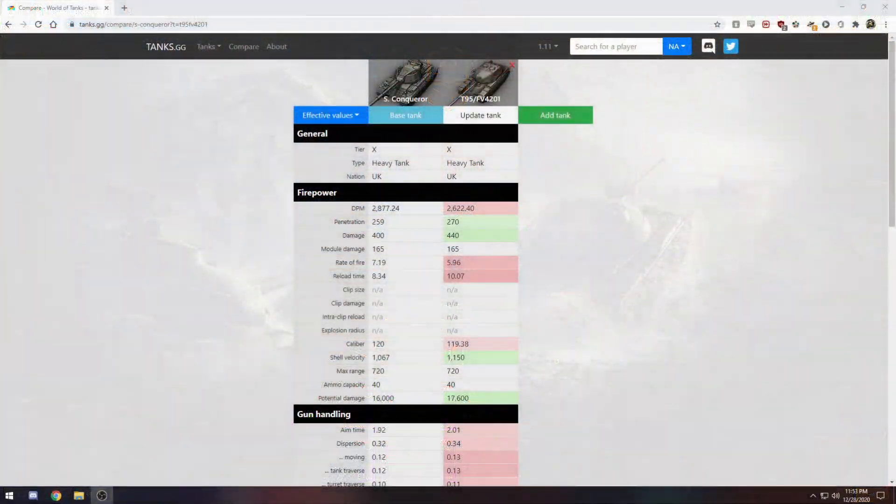We'll hop into the stats and compare it to the Super Conqueror, the tech tree British heavy tank and one of my favorite tier 10 tanks in the game. The Chieftain kind of replaced a few tanks meta-wise in Clan Wars — one of the sad things is that the Super Conqueror was basically replaced by the Chieftain; you don't see Super Conks very much anymore.